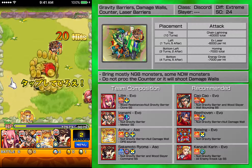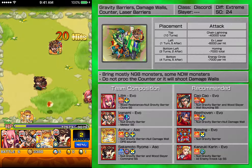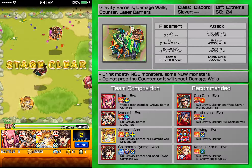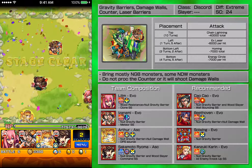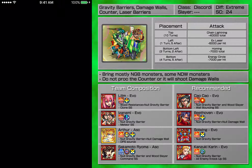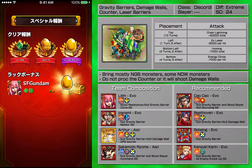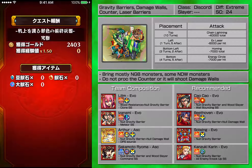Very easy if you bring bounce monsters to pinch the cheetahs. If you don't, and you can't get a good pinch or can't clear them in time, then don't proc the counters. Or just bring no damage wall and no gravity barrier monsters all in one — so like Akala is really good, or Arthur. You can just bring three Arthurs and that will be pretty much it.